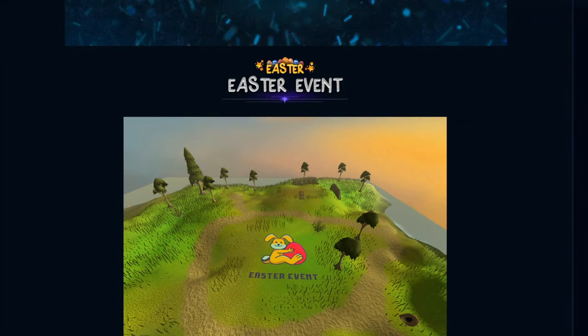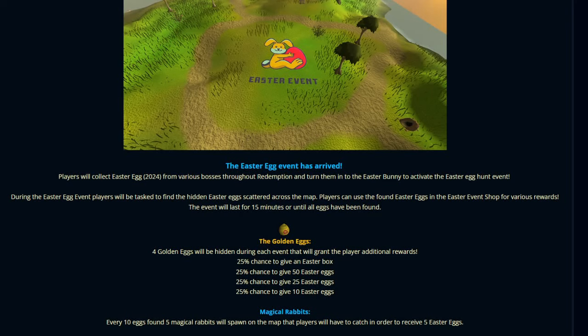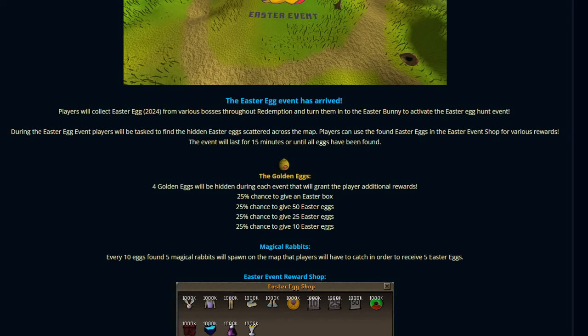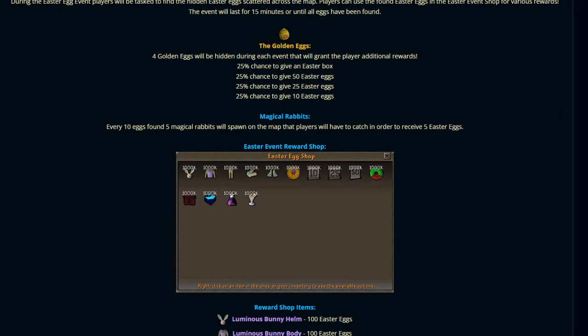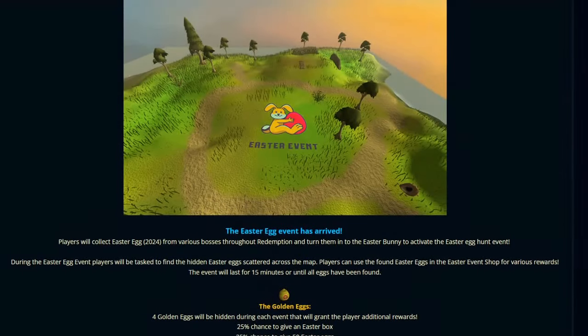The Redemption update Easter event has been released. The Easter egg event has arrived. Players will collect Easter eggs 2024 from various bosses throughout Redemption, and turn them into the Easter bunny to activate the Easter egg hunt event, which will last for 15 minutes. Throughout this time we'll be hunting down Easter eggs. There will be 4 golden eggs hidden throughout the event, which will give you a 25% chance to receive an Easter box or multiple different Easter eggs. Every 10 eggs found, 5 magical rabbits will spawn on the map, and if you catch them, you'll see 5 Easter eggs as well.